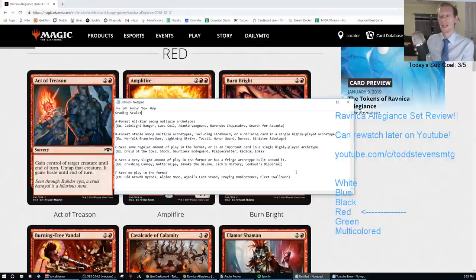A D is a card that sees a very slight amount of play in Standard — like a sideboard card such as Crushing Canopy or Invoke the Divine, or maybe cards like Guttersnipe or Lookout's Dispersal that see a little bit of play. It could also be a card that has a fringe archetype built around it, like Lich's Mastery or Haphazard Bombardment. F cards shouldn't see play at all — examples include Old-Growth Dryads, Alpine Moon, Ajani's Last Stand, Fraying Omnipotence, or Fleet Swallower. You can find this grading scale in the YouTube video description.